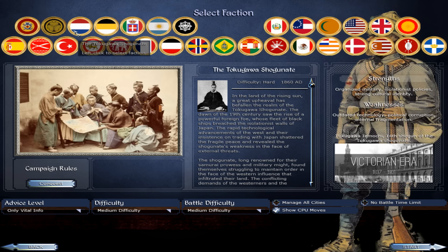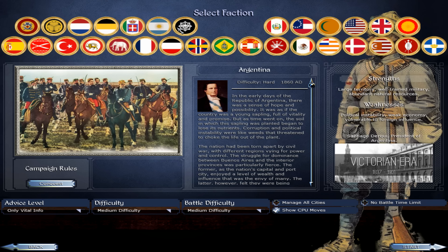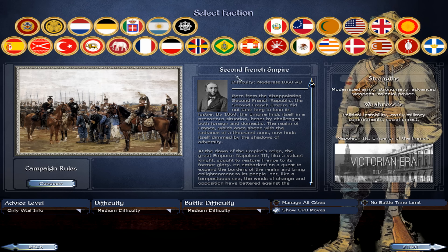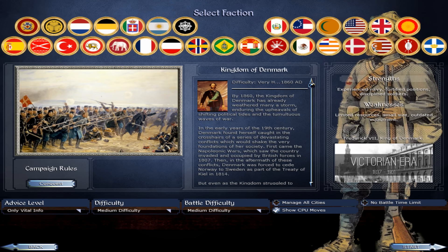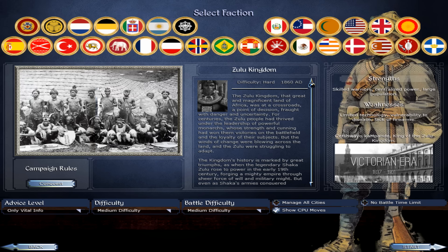You can see all the factions you can play as: the Qing Empire, Tokugawa Shogunate, Kingdom of the Netherlands, Russia, Italy, Argentina, Peru, CSA, Indian princely states. I think you still start in 1860. Each faction gets a nice little intro - here's the Second French Empire with the start date. Also Austria-Hungary, Sultanate of Oman, Mexico, Denmark, and the Boer Republics.